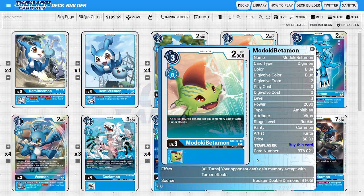Next, I'm going to be running two copies of Madoki Betamon, which is, for all intents and purposes, a flex spot of the deck. I do like what Madoki Betamon is doing because it is an anti-meta card. It has the nice powerful ability native to it where during all turns, the opponent can't gain memory except by tamer effects. Locking out the opponent from memory manipulation makes their plays less and less efficient, and it could even deter the opponent's ability to make certain lines of play.